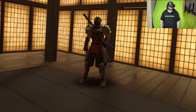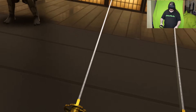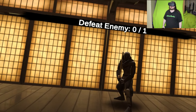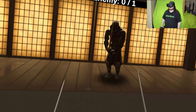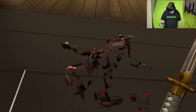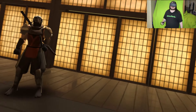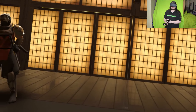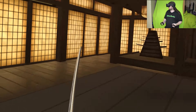With some enemies it is best to attack immediately after you block their attack. Block his attack with your sword and then attack him. Some enemies will throw projectiles like ninja stars or kunai at you. You can block these projectiles with your weapon.